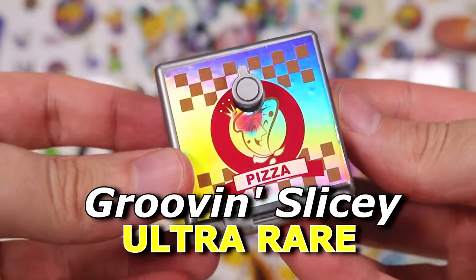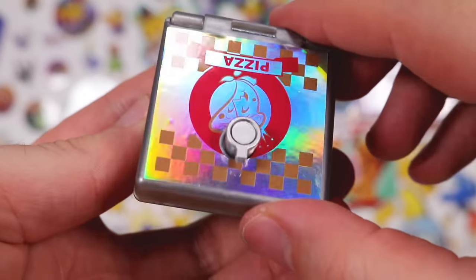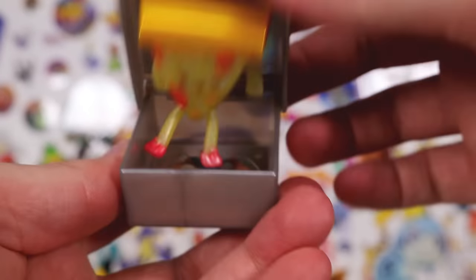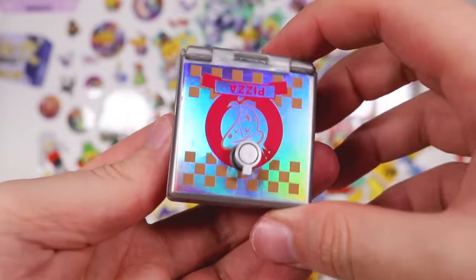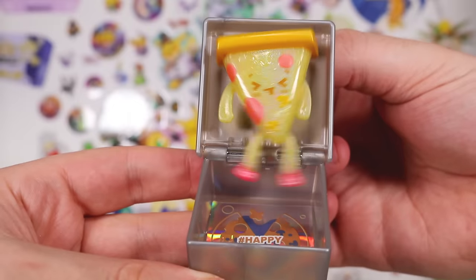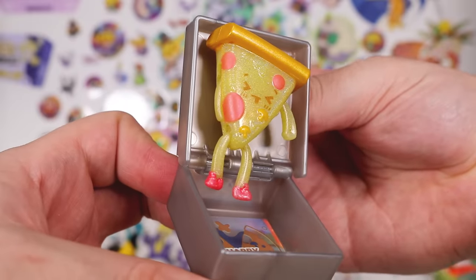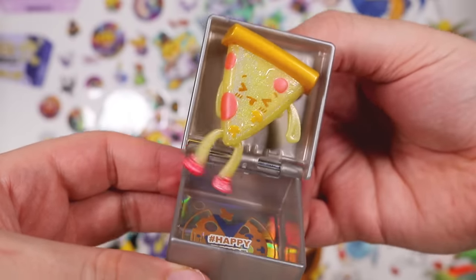Y'all got the holographic pizza? What is this? Is this gonna be a little character? Oh, look at this little guy! How do I — what's this button for? Oh, that's what it does — it makes him jig around. This little epic dancing pizza.